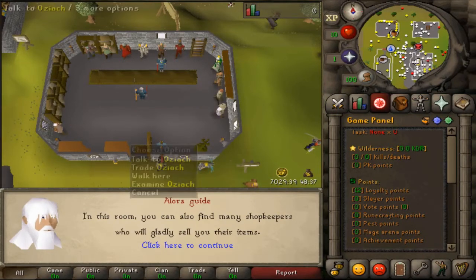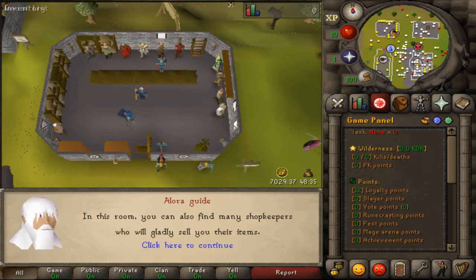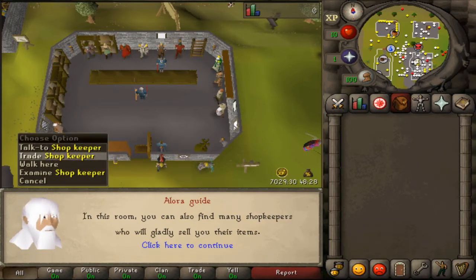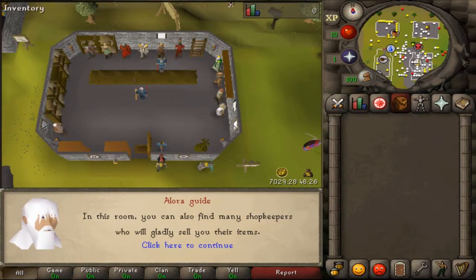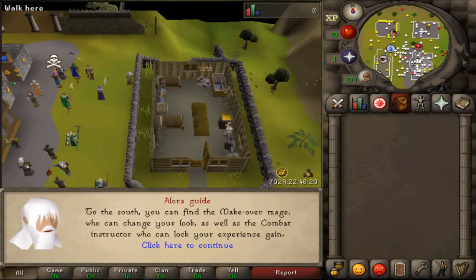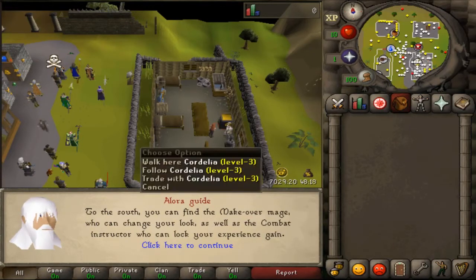There's also a free-to-play store where you can buy rune items. There are free-to-play events hosted by the event managers. Here we have a shopkeeper to sell all your junk items. Next up we have the Ironman store where you can buy starter items for an Ironman, Ultimate Ironman, Hardcore Ironman, Elite Ironman, or Classic player.